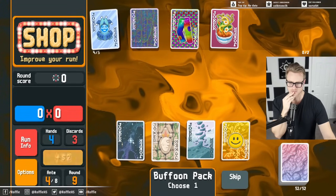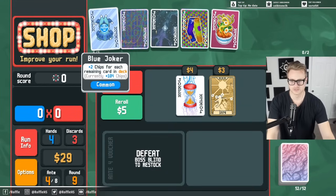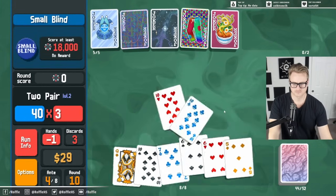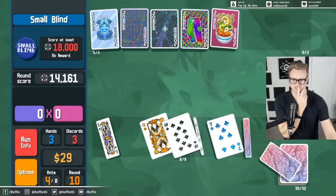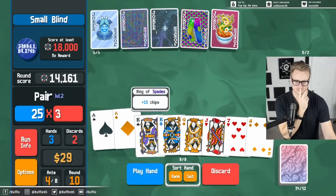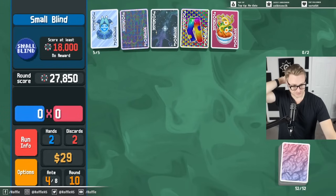I only get one here. We do also probably want to consider adding cards to our deck to make the Blue Joker a bit better. I don't have Square Joker anymore — what am I doing? I would love a Square Joker. Can we speak that into existence?